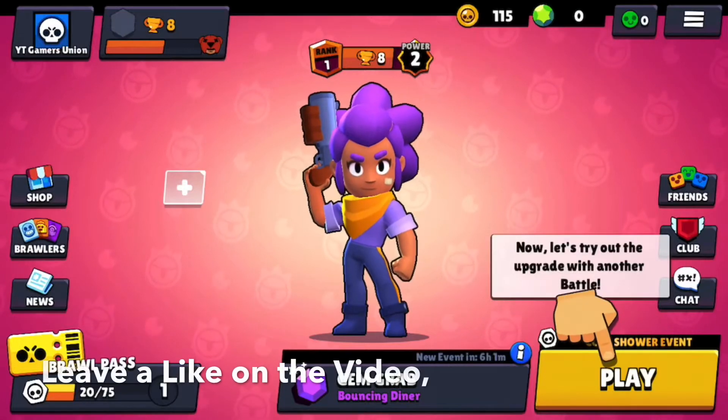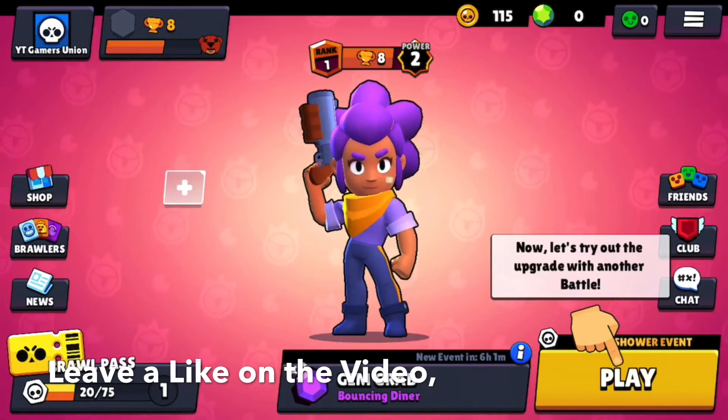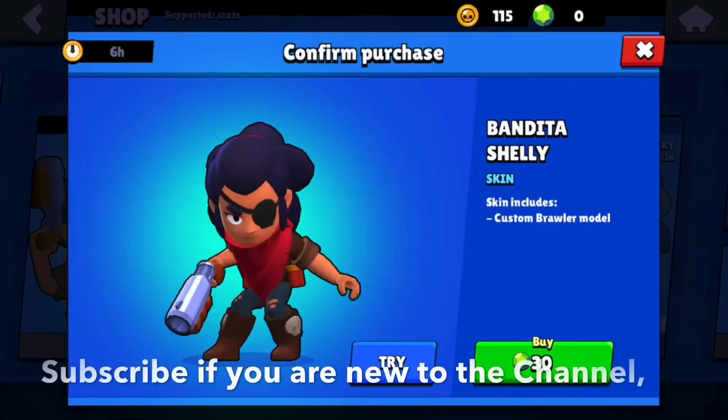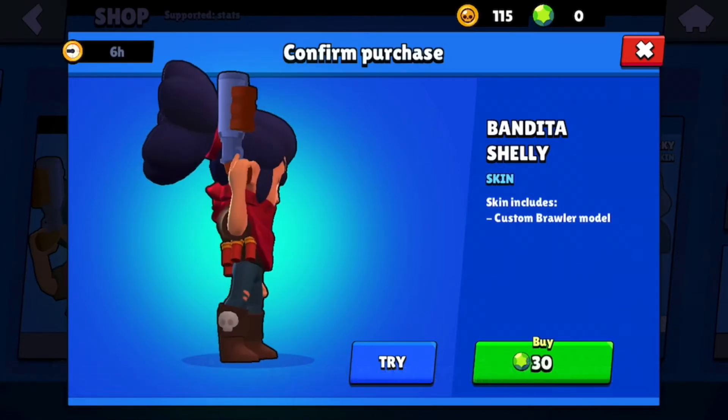Hey guys, Skimmers Union back here with another video. Today's video is going to be on the new Brawl Stars item shop June 5th. First, we have the Bandita Shelly skin, which includes a custom brawler model. It is 30 gems.